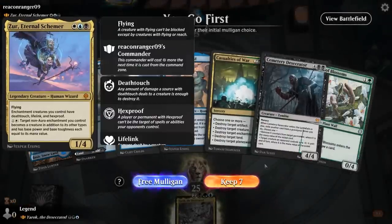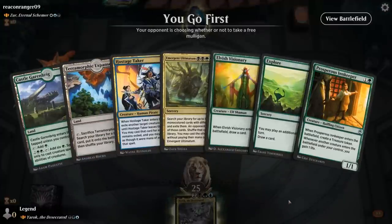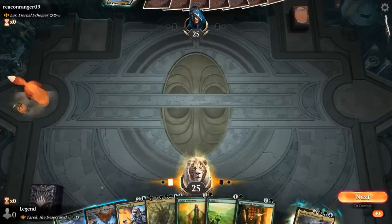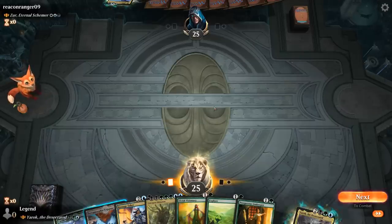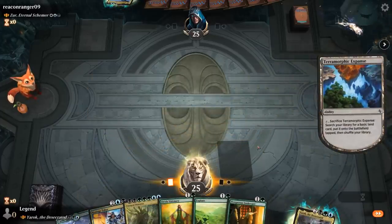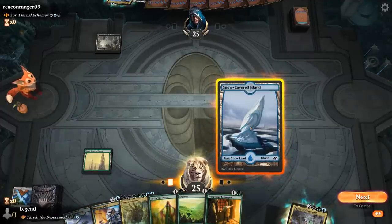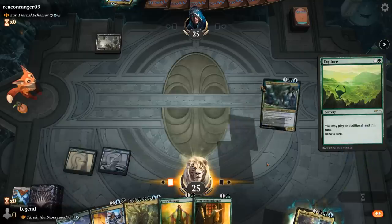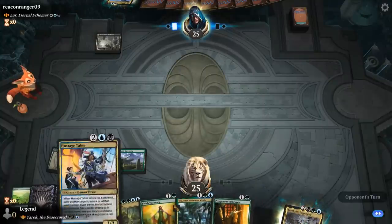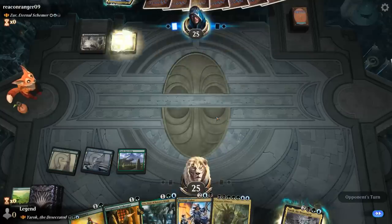Game 2: We're on the play facing the Eternal Schemer — an enchantments deck. Our first hand lacks green mana and acceleration, so I mulligan. The new hand has more potential. I'll fetch a Forest so I can play turn 2 Visionary. We cast Uro to ramp a little — Fabled Passage is excellent, sorting out our black mana. Hostage Taker deals with artifacts but not enchantments, so it's less ideal here.